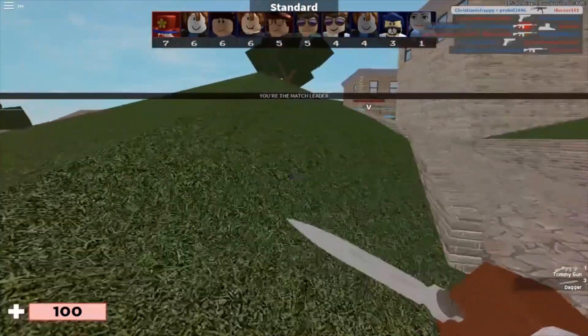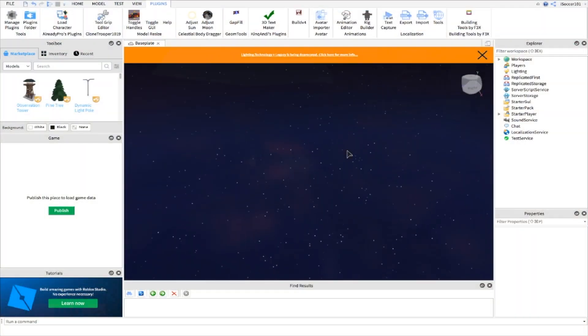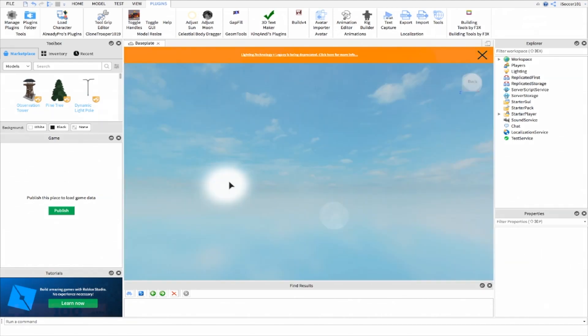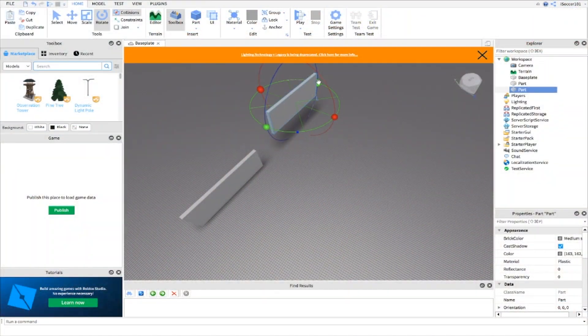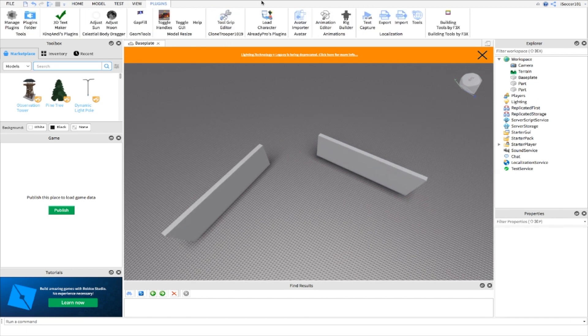Coming in at number three: Celestial Body Mover. Celestial Body Mover is actually a good plugin because you can move the sun and the moon however you want, which lets you change the time to nighttime or daytime however you want. Coming in at number two: Gap Fill. Gap Fill is actually a good plugin because it's an easier way to fill gaps rather than just doing it manually with parts.